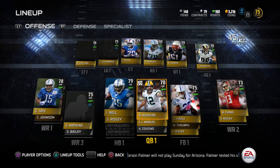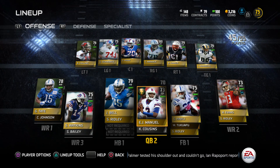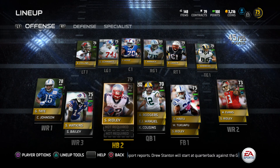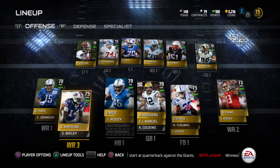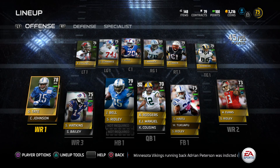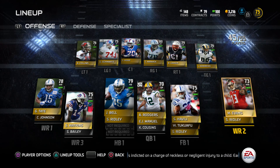My Ground-and-Pound chemistry is 61 and my overall is a 75. Everyone should have gotten a free Aaron Rodgers. I have EJ Manuel as my backup quarterback, Joique Bell as my halfback, and Stephen Ridley as my backup. Sammy Watkins you can get on the store for about three grand — he's not that much. Golden Tate is my other wide receiver; they're both ground-and-pound.